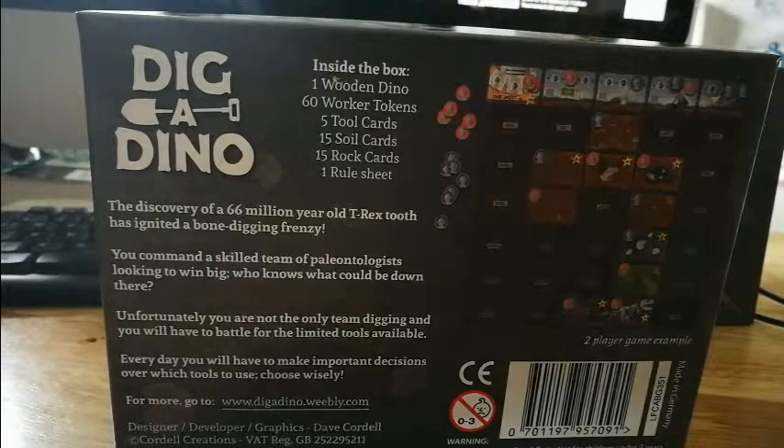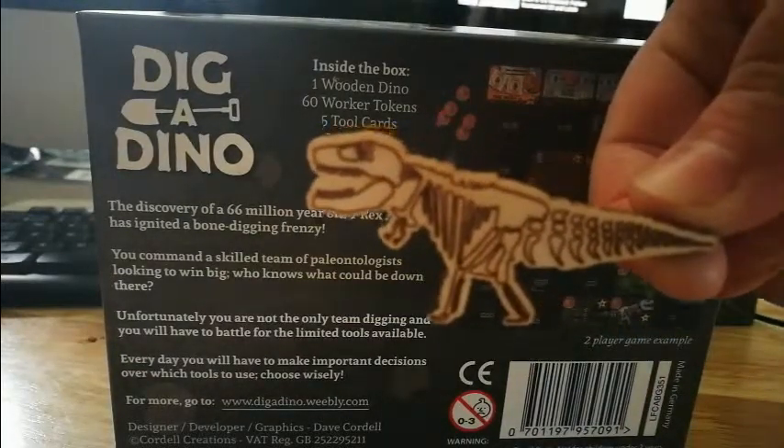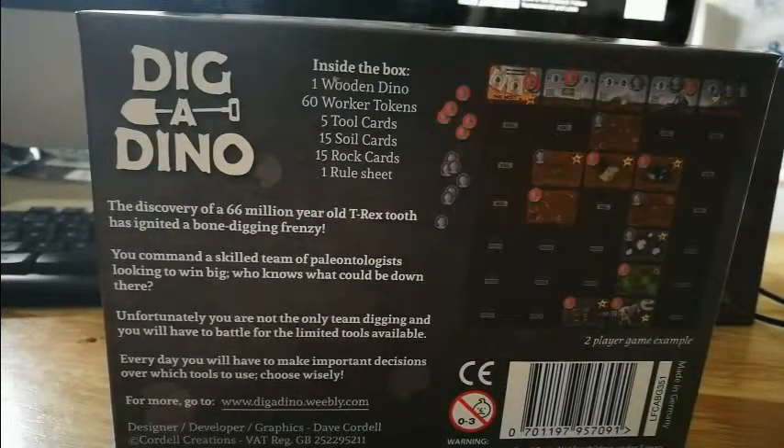Inside the box you get one wooden dino, which shows who the first player is and whose turn it is. You get 60 worker tokens, five tool cards, 15 soil cards, 15 rock cards, and one rule sheet.